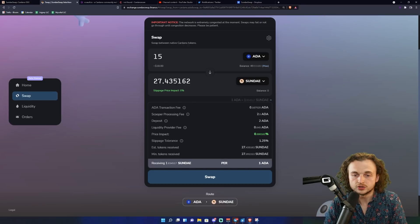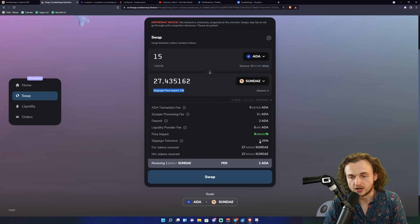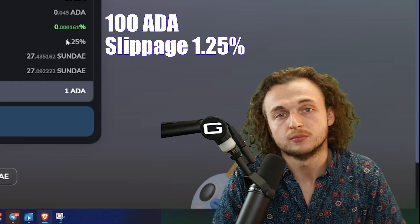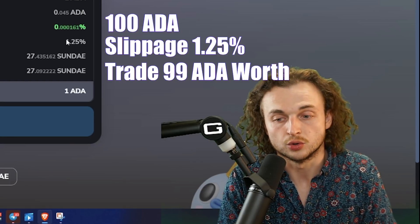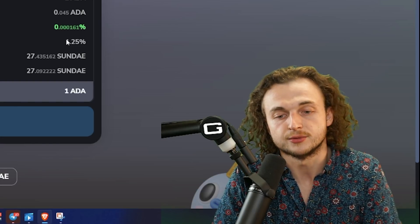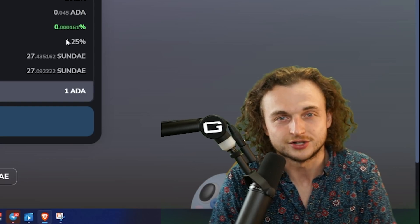Slippage is very important — the more slippage you have, the less chance you'll get the best price for your token. Right here we have slippage impact zero, price impact is in the green, and our slippage tolerance is 1.25%. For example, at 100 ADA with a 1.25% slippage tolerance, the worst case scenario is you effectively trade only 98.75 ADA worth of value. You need to fine-tune slippage so your order goes through, but avoid setting it very high like 80% as you can lose a lot of value.